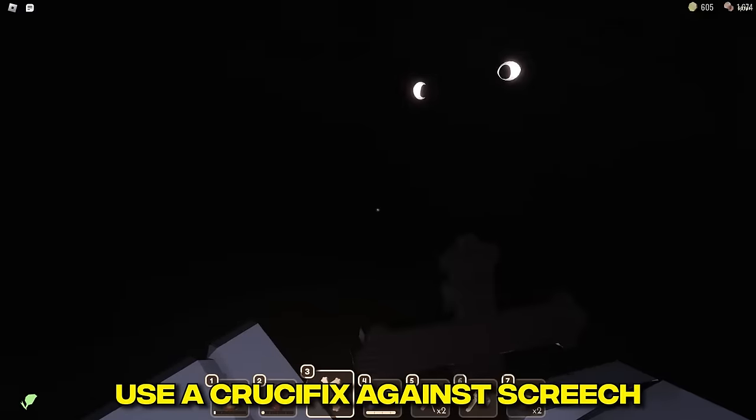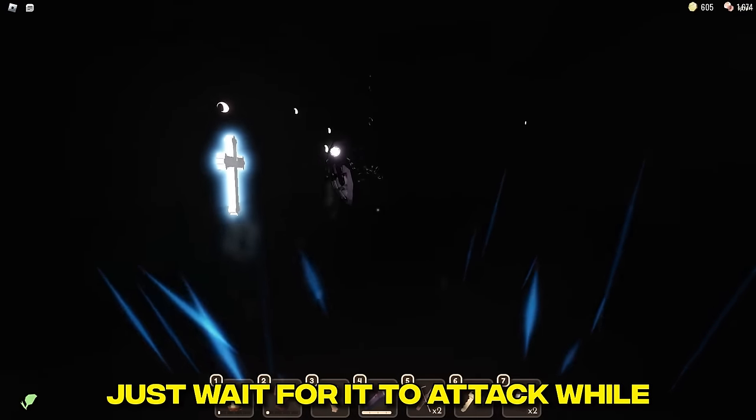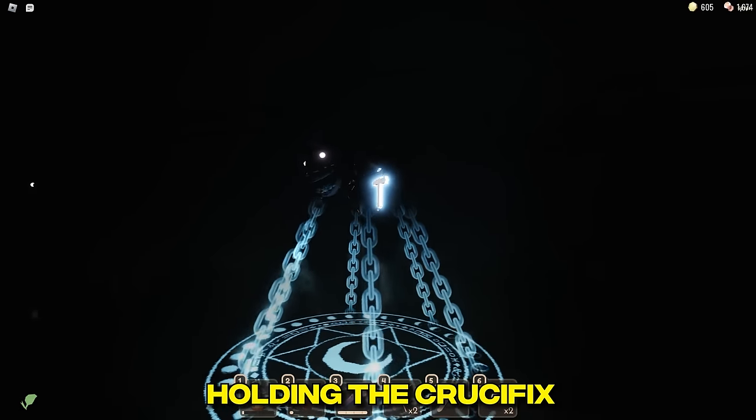I Hate You: use a crucifix against Screech. When you hear Screech whisper, do not turn to it — this will dodge the attack. Just wait for it to attack while holding the crucifix.